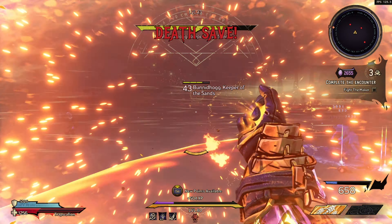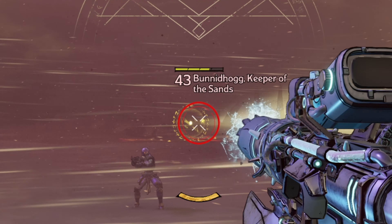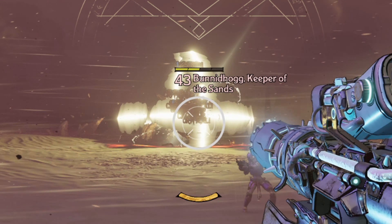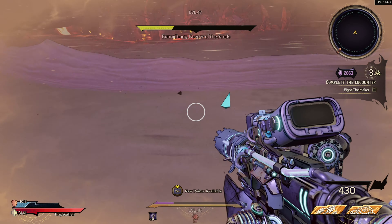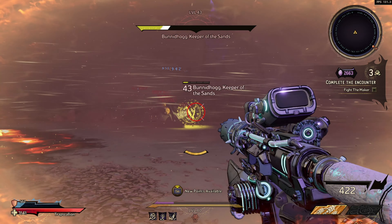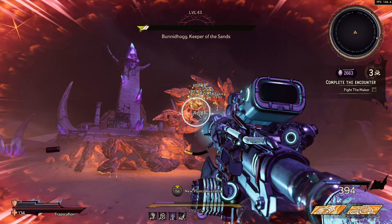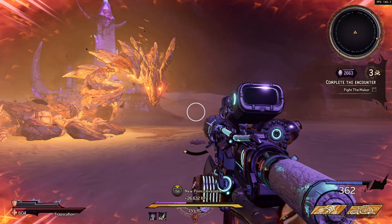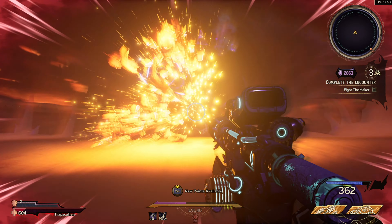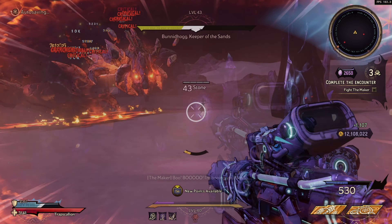Moving on to the second attack — this is probably the most important one. This is a spotlight attack where the boss will go underground and put a yellow symbol on its head. It will also summon a sandstorm which makes it hard to see. The yellow symbol acts like a spotlight and if you're caught in it, it will basically blind you and you will go down. To avoid this, all you have to do is shoot the yellow symbol until it breaks. This thing can be pretty tanky at times so just make sure you have a powerful weapon. Once it's destroyed, the boss will come out of the ground and begin attacking again.